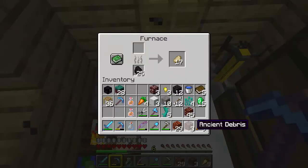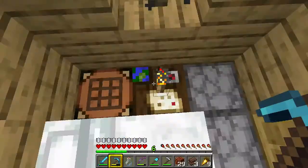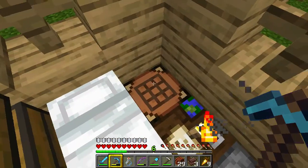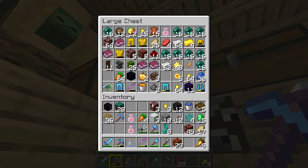In order to craft our netherite we need to put the ancient debris into a furnace and cook it like any other ore to get netherite scraps. I think you get one netherite scrap per piece of ancient debris. I'm not sure how many scraps you need to make an ingot — I assumed nine, filling the crafting grid — but you'd combine that with your diamond gear in a smithing table to turn it into netherite. I'll put the scraps in here and keep them safe.